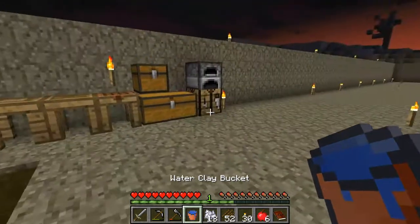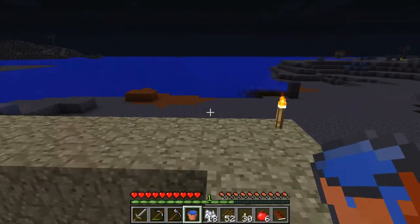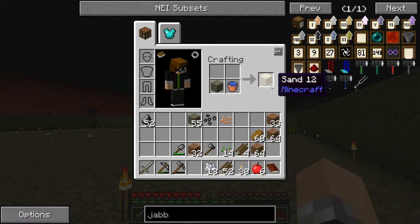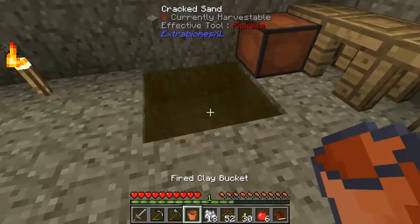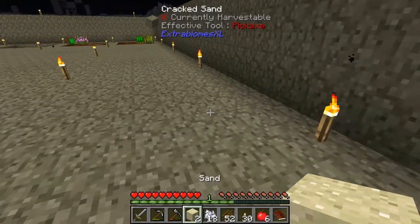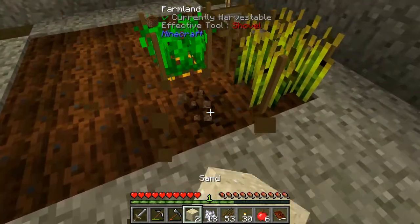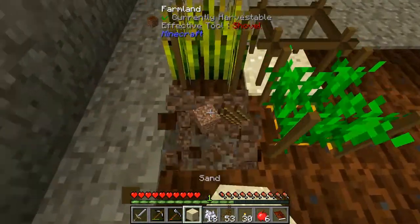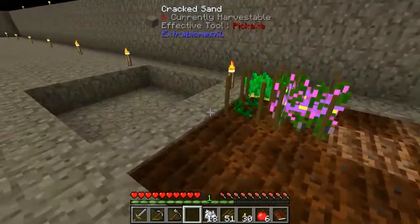Bucket of water — where do we get sand from? There is red sand over there, but if we just take this cracked sand and put a little water on it to hydrate it, we get sand. Let me do that twice. There we go. Now I'll go back over here and wreck these crops because I want to put sand there. Sand, double crossbreed sticks — now this should really only produce sugarcane.